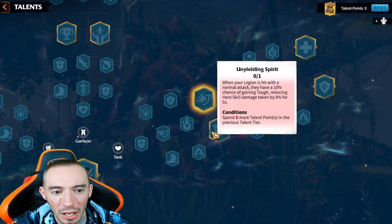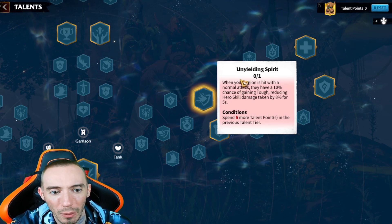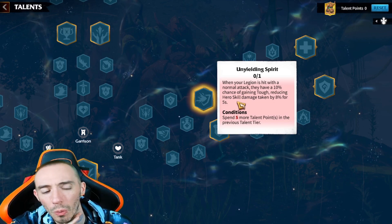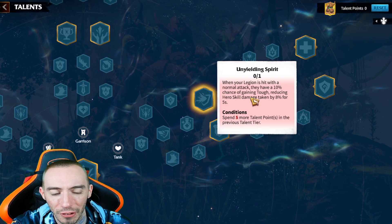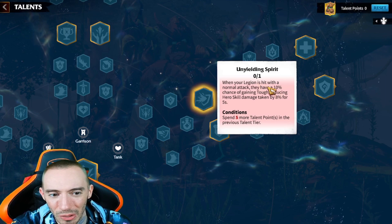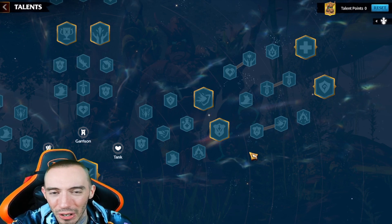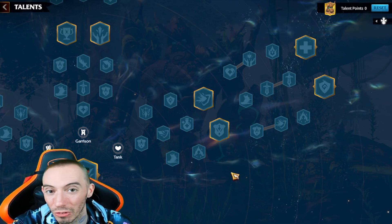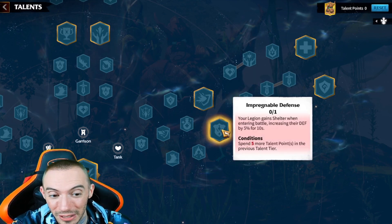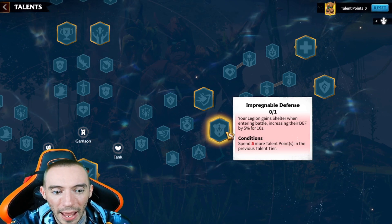We're going to get tons of extra healing from that. The other option is: when hit with a normal attack, we have a chance to gain rage. Next we have All-Conquering: our legion takes less normal attack damage - also a viable option. But I want to heal as much as possible and have the most HP overall. From there we have two really good options and I don't think you could go wrong with either one - it's a tough choice.